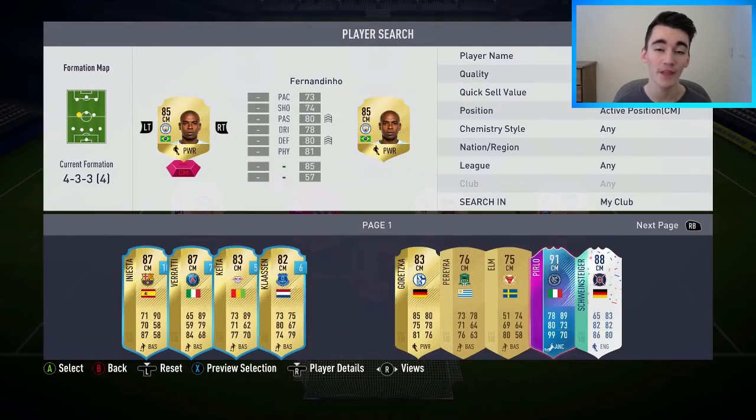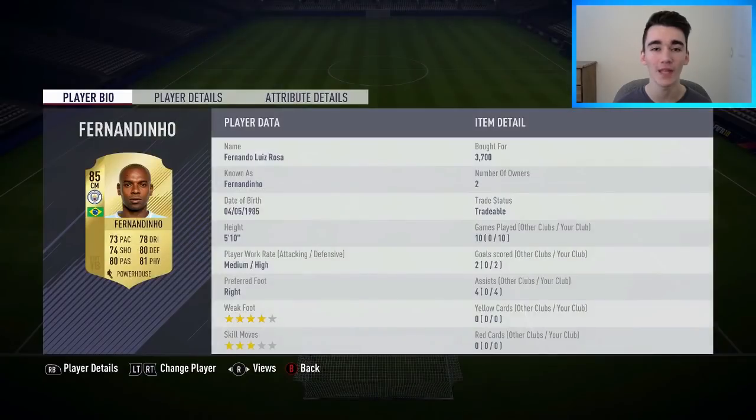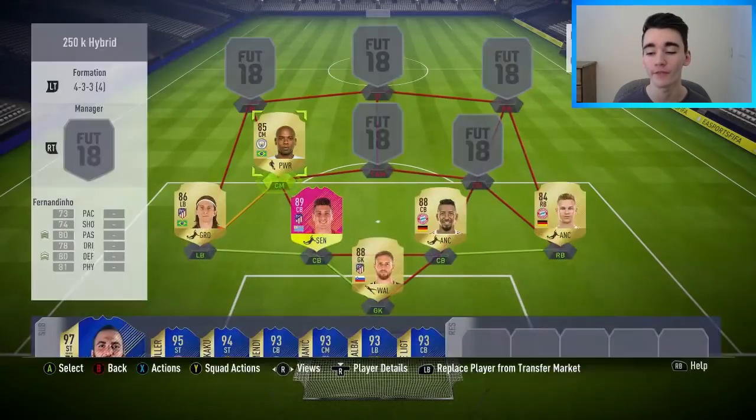At left centre midfield, I've gone with the upgraded 85-rated Fernandinho, who I bought for 3,700 coins. He did get two goals and four assists in the 10 matches — not too bad a return. This guy's a very balanced card, very nice at cutting the passing lanes, winning the ball back, and just laying it off for other players around him.